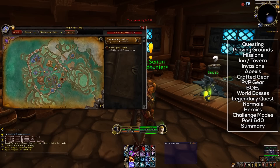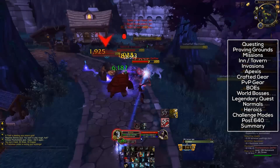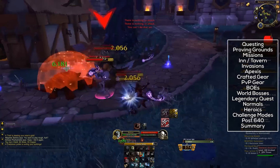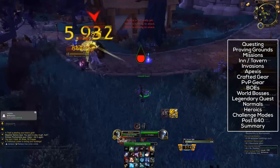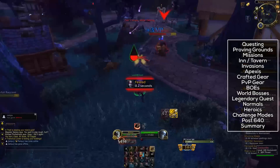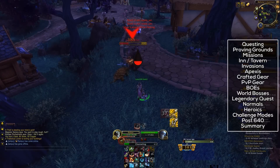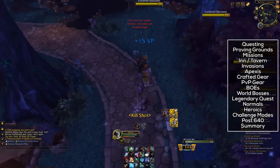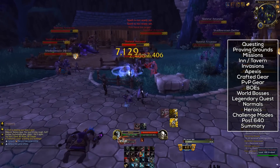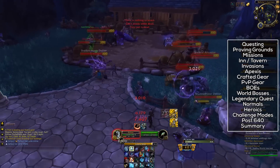There are also garrison invasions. A bunch of orcs, or whatever kind of enemy, will attack your garrison, and depending on how well you do, you'll get points by killing enemies and completing mini-objectives that pop up. You get three different medals — either bronze, silver, or gold — and if you get a gold medal, you'll get a bag at the end. This bag can contain a 645 helm, shoulder, boot, or weapon, and can also contain mounts. Getting gold may be tricky at lower gear levels, but you can bring friends. It's definitely recommended to do these once a week, which is the maximum, and hopefully you'll get some 645 gear.